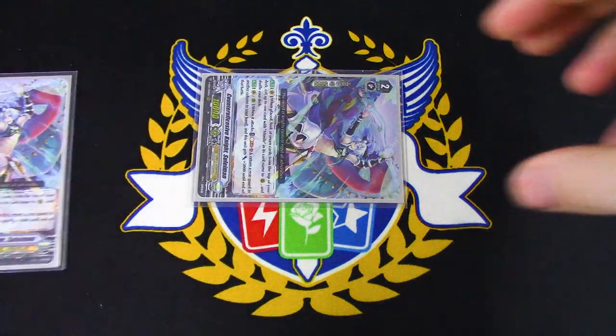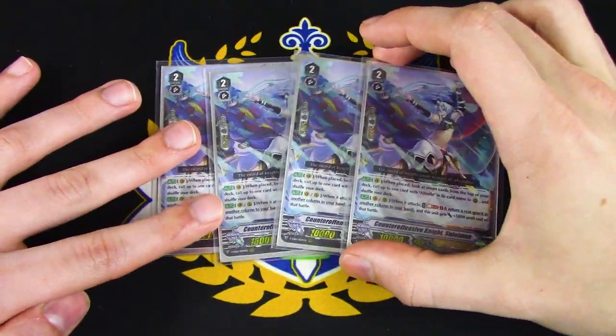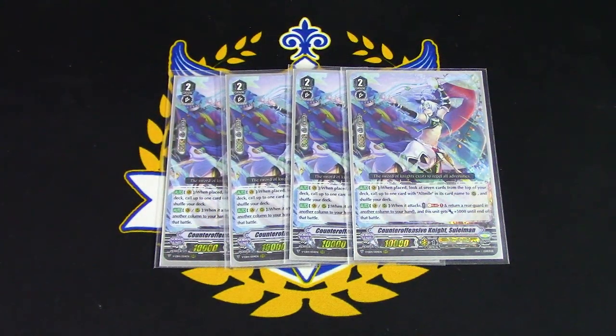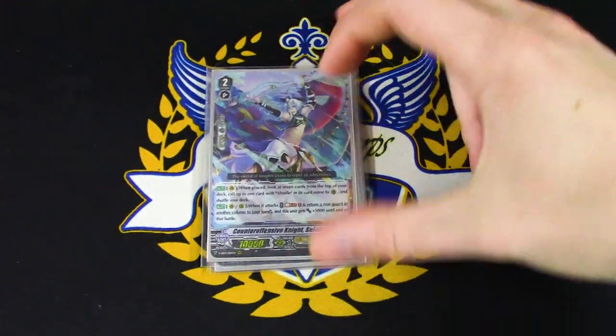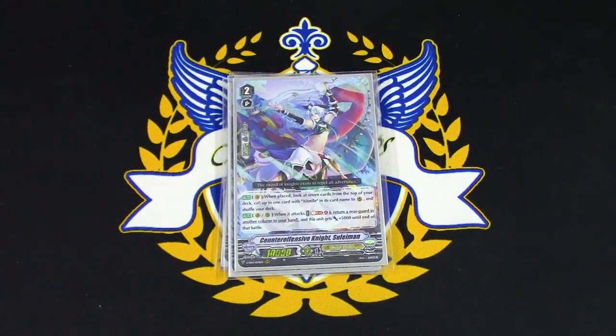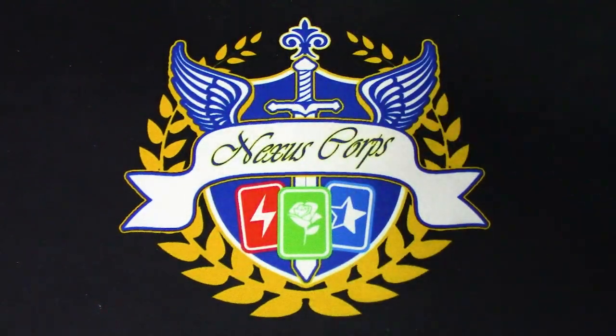Its other skill is Vanguard or Rear — when it attacks, Soul Blast 1, return a rearguard in another column back to your hand, and this gets 5k. So the Alt Mile you called can swing, and then when Suleiman swings, Soul Blast 1, bounce Alt Mile back to your hand and get 5k — so now you have your Grade 3 ride target for next turn. This really helps with deck consistency and makes for a more guaranteed ride. The bouncing also helps if you want to bounce Pongol or certain Grade 2 targets you want to replace.